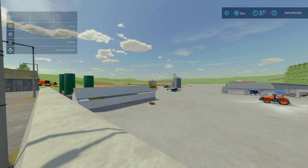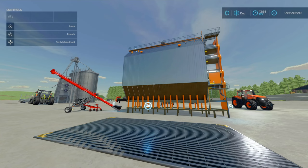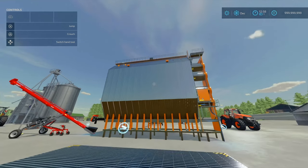Now for our final mod of the day — the Grain Dryer Productions by Superfly 1842. I left it last because it's a nice bit of kit. It's not too expensive as a production and it's actually worth doing. Usually, dryer productions give you less profit in return, but this production does give you more profit by drying your crops. It dries wheat, barley, and corn. It is 4.24 megabytes to download — very low slot count at 7 slots for the production and 2 slots for the sell point.